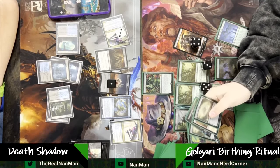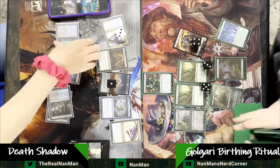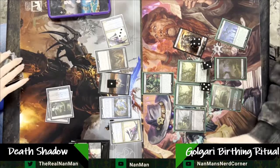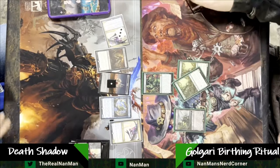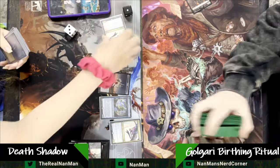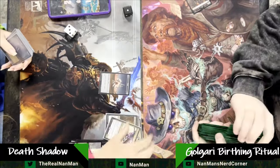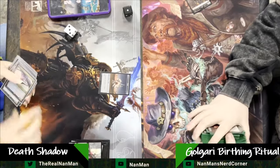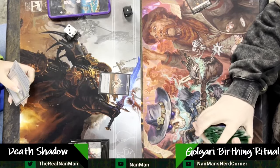Go to end step. Two Chords in there? Malevolent Rumble? Not happening. So game one goes to our Death Shadow player, and we will be jumping over into sideboards — looking for things that will help protect us, hoping for a better mana base going into it. I like both these decks.